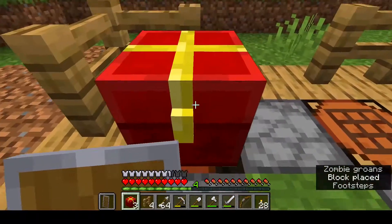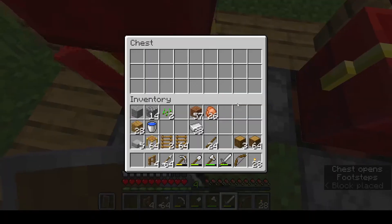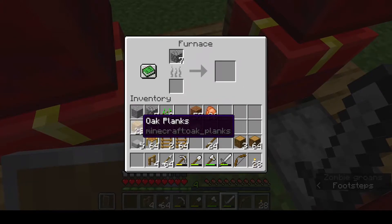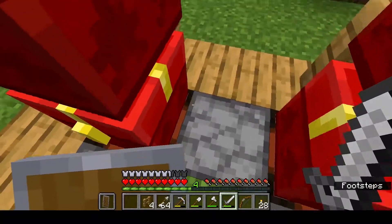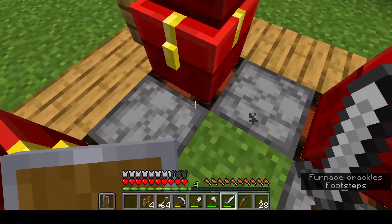And place chests in the corners. We are going to put stone - a couple of stones in these - we're going to smelt them and then we're going to get some more into smooth stone. It's almost night.